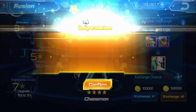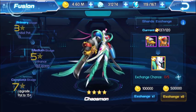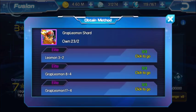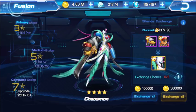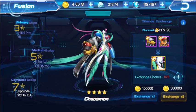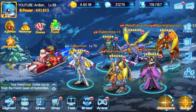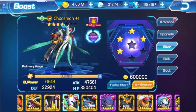Let's exchange our daily 5. It says here that 5-star enhances its skill power, so I can't wait to see this. If you need more shards of a tank Digimon or a Chaosmon, just click on these icons here and it'll show you where to get them. Let's go back and go into our star and activate Chaosmon.